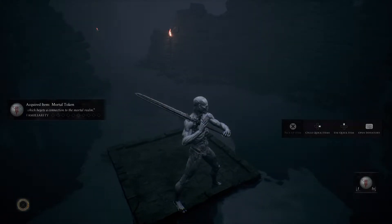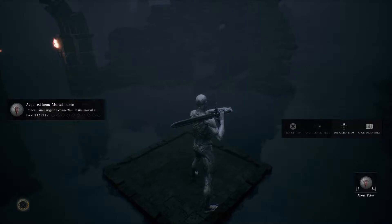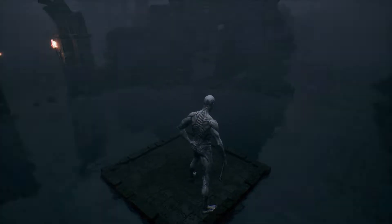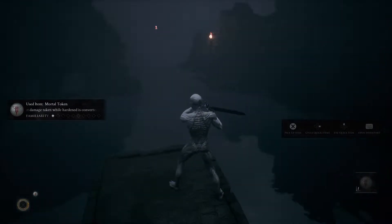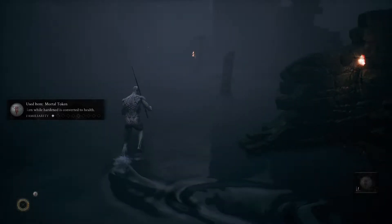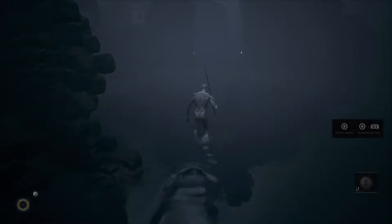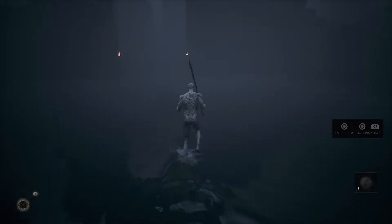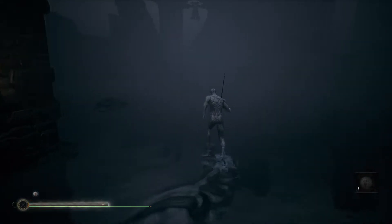Mortal Token — a token which begets a connection to the mortal realm. Left and right to select item, up to use it, then open inventory. Hold to attack. Again, it's been a while since I've played this, so I actually do need this refreshing tutorial.